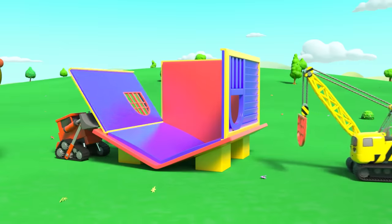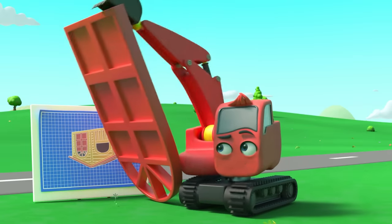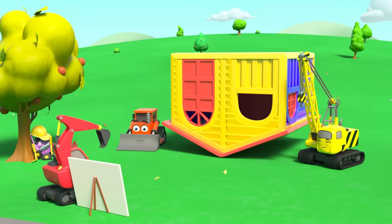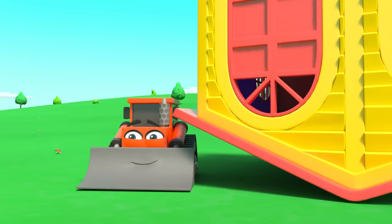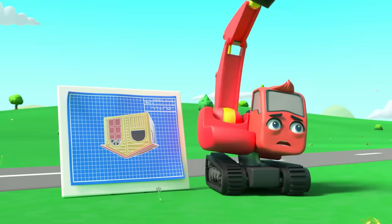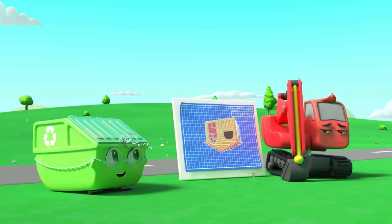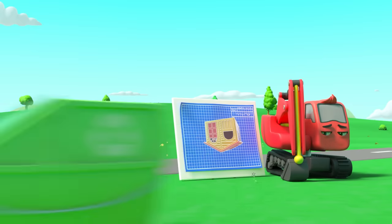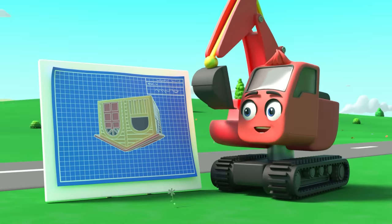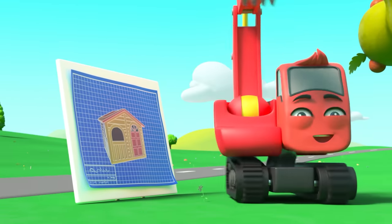The playhouse is nearly finished but it doesn't stand up properly. This isn't right at all. Here's Mrs Skip — she's trying to say something. That sign can spin upside down. That's it — the playhouse plans are upside down! That's why it looks all wrong. Now there's just one thing left to do.